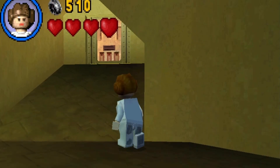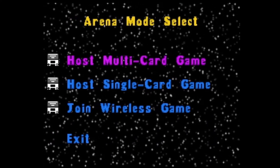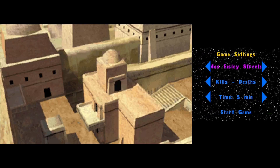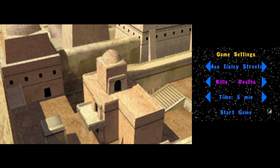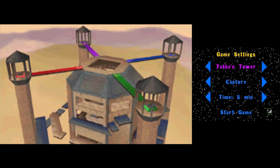To start playing this multiplayer mode, you go over to this room here — the little hub area for this game mode. All you're really doing here is connecting your DSes, and once you connect, you're taken to a screen where you can choose which map you want to play, what game mode you want, and how long you want the match to last. Sadly, they only give you two maps to choose from: Tatooine Streets and Jabba's Tower.